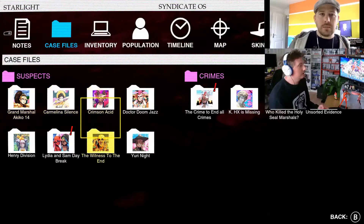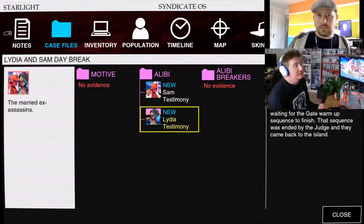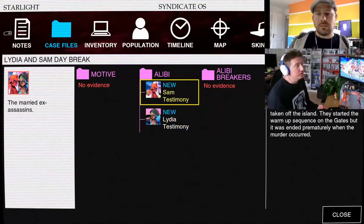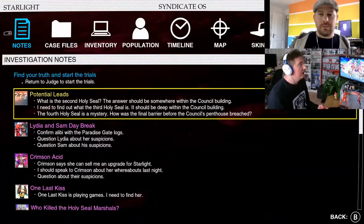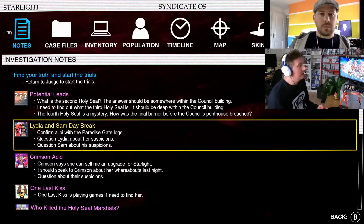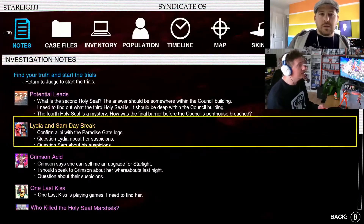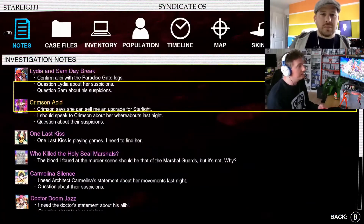We've logged both Sam's testimony and Lydia's testimony in the alibi section of the case file. Starlight isn't drawing any conclusions for you — it's up to you to interpret this and decide how you want to investigate. We have a note to go confirm the alibi with the paradise gate logs as the next step, or we've got all these other leads — the second seal and more — so we could pursue Lydia and Sam or go down a different route entirely.